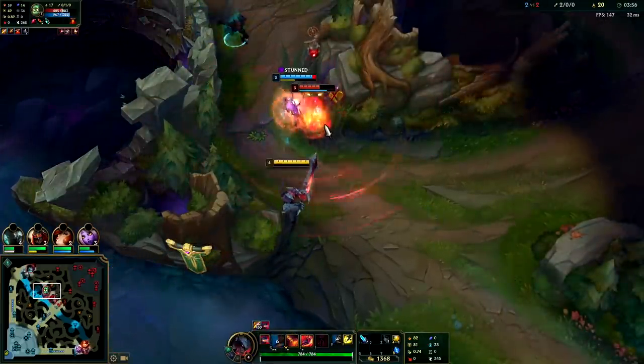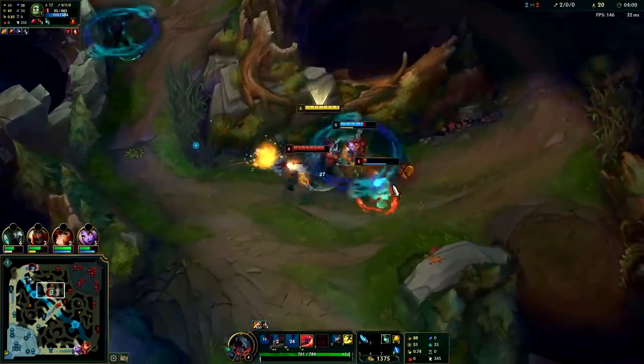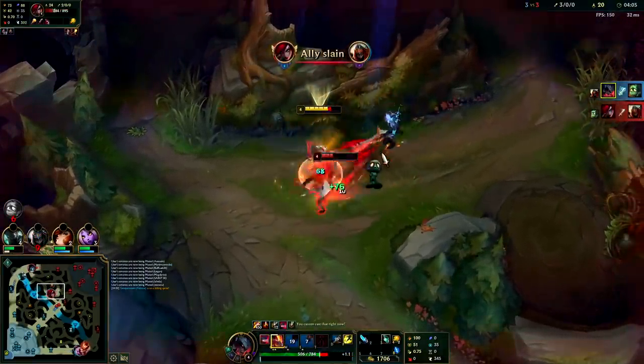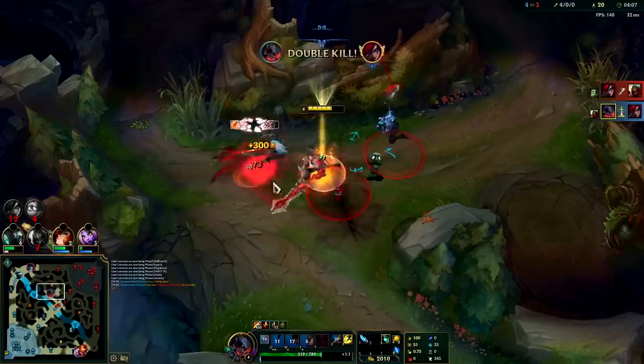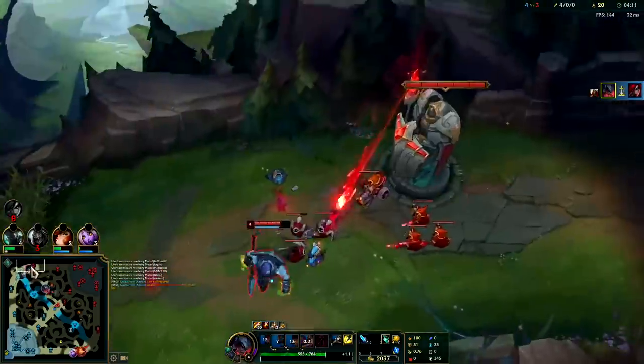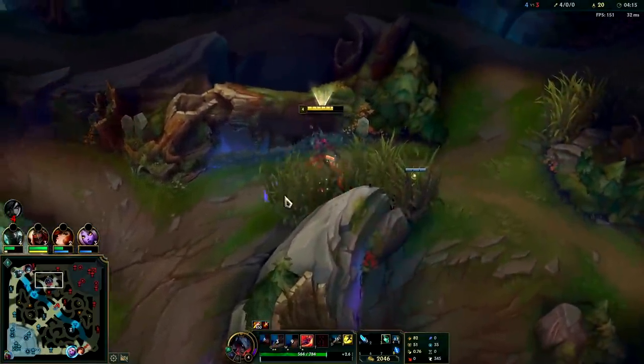We're going to E-W him here in a second. Kill with our auto attack. Knock her up, kill her — see how we're weaving in constant auto attacks? It gives us a lot of extra damage.